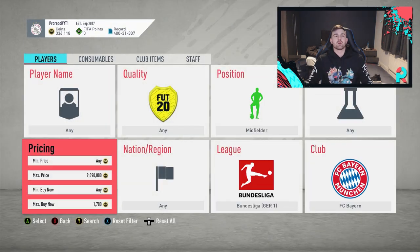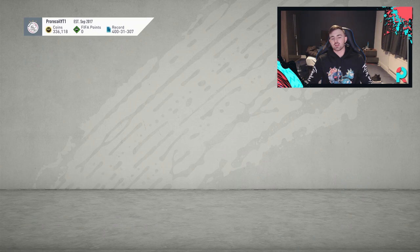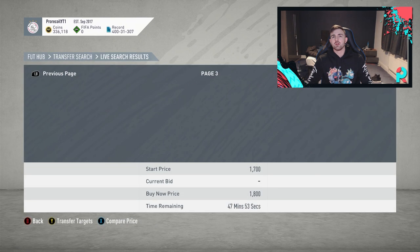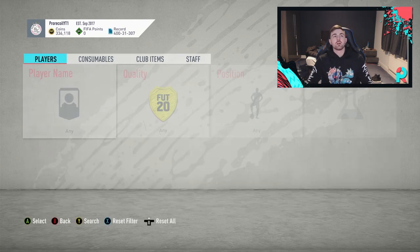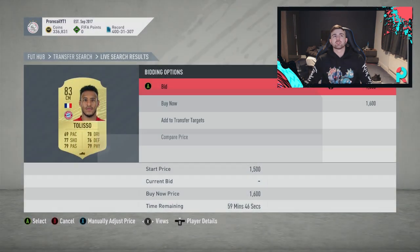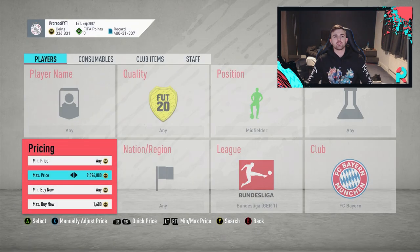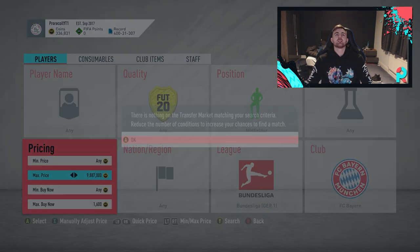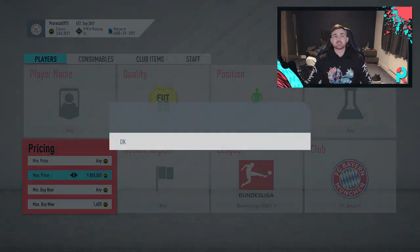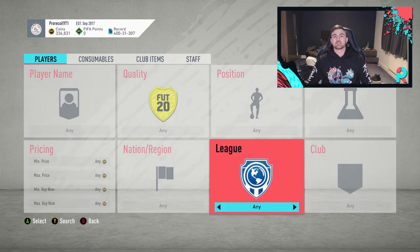That one expired - that's why they weren't showing up. Let's check if he's still 1.8 or going for a bit more. Sometimes when you compare price it won't have included any of the searches. We missed two good snipes there. We're going to go to 1.6 quickly but it just doesn't look like we're going to get one - moving on to the next filter.